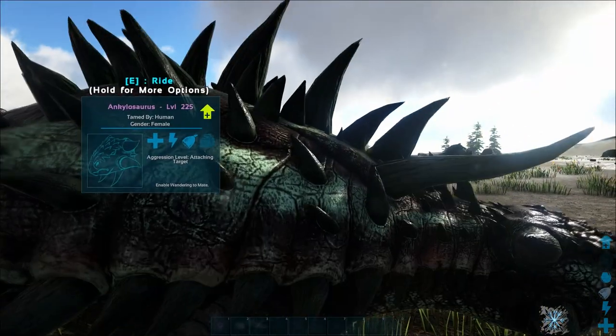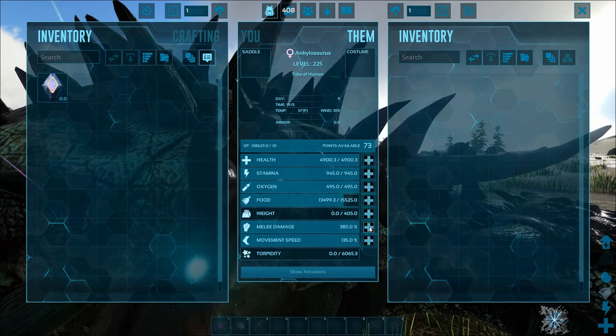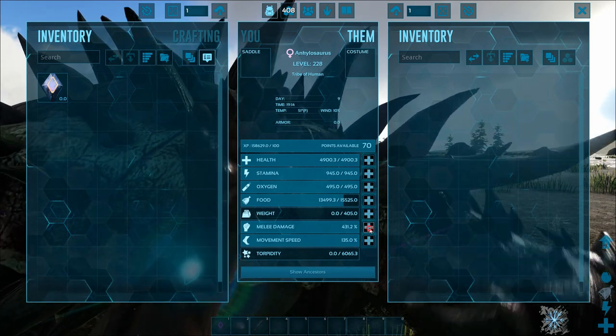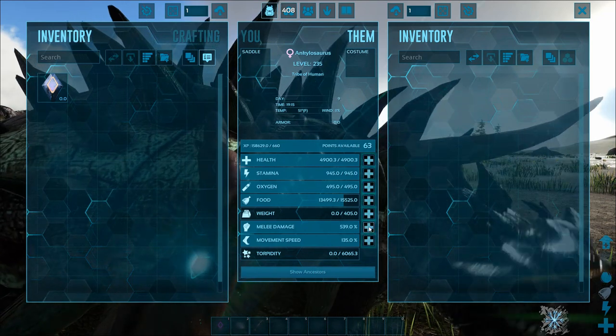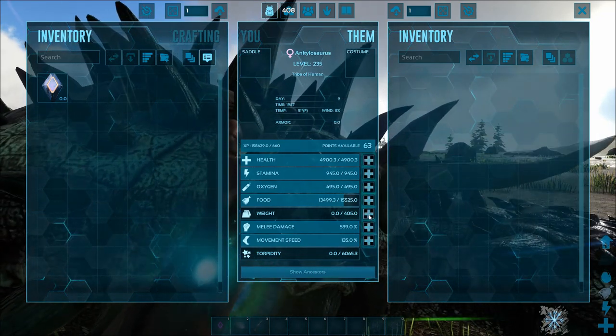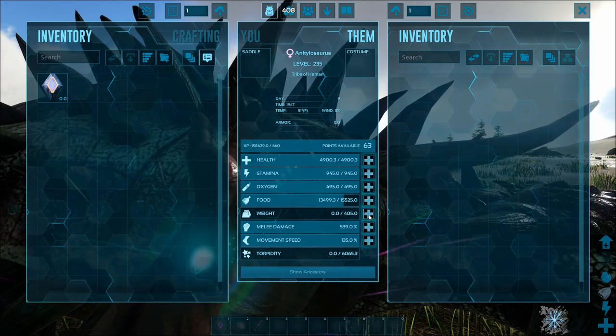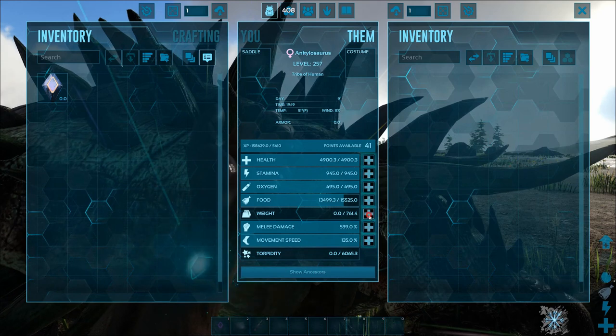So what we're going to do first is level these guys up. I have been told 540% is all the melee you want on your Ankh — after that you get capped off on Ragnarok, the rocks on Ragnarok seem to cap you off. Whether or not that's 100% true I don't know, but we're also going to need mobility for the Ankh, so we're going to pump every other point into weight. Let's get that weight pumped up as high as we can.